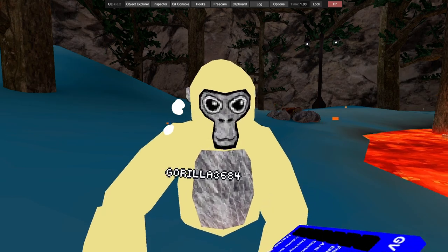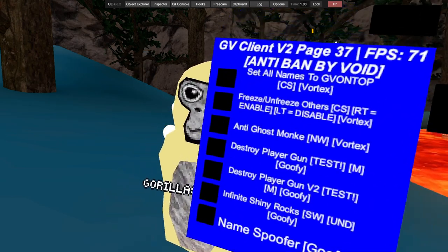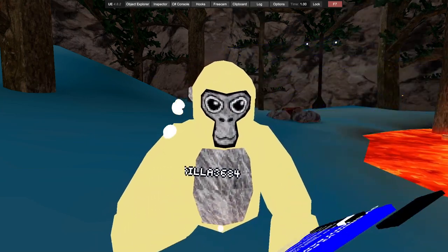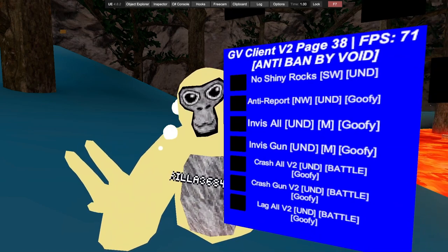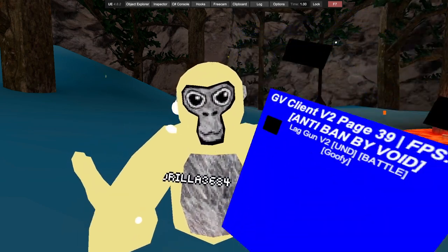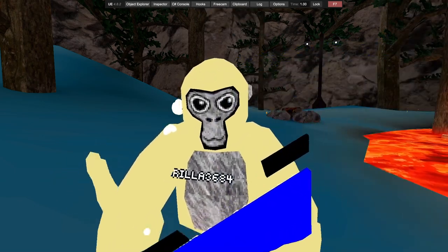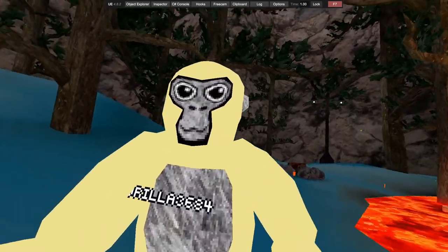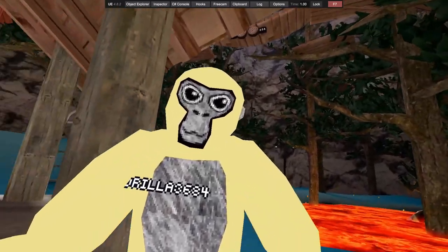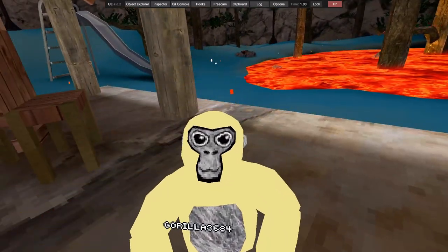We've got settle names, freeze and unfreeze everyone, destroy player gun, name spoofer, no shiny rocks, anti-report, invisible all, more crash guns, and a lag gun at the end. So yeah, if you want this menu, like I said it's in the description on my menu page below. See you guys later, peace.